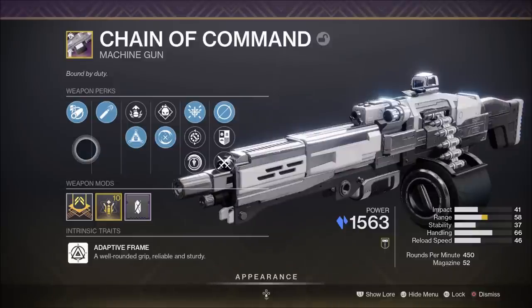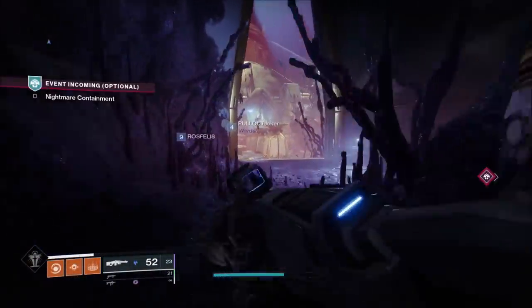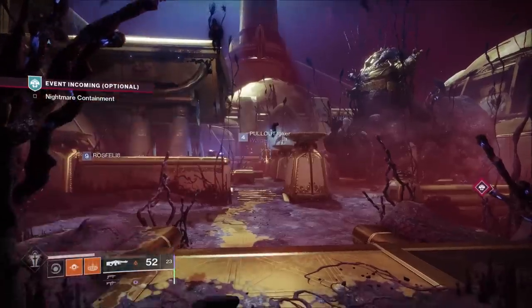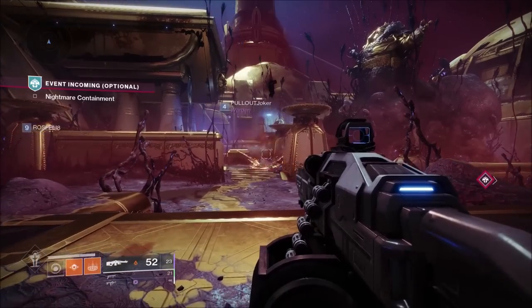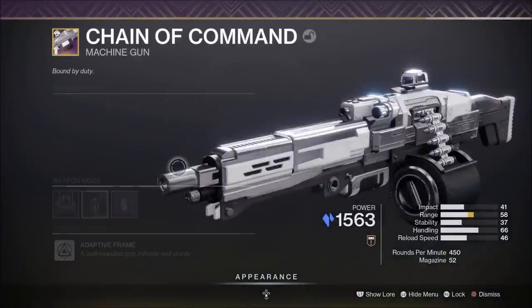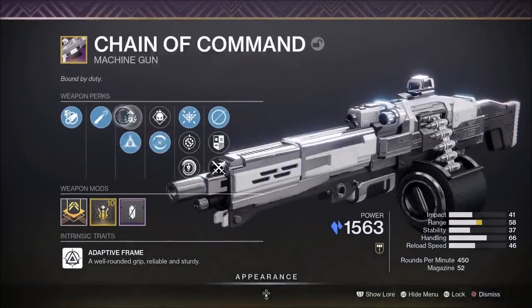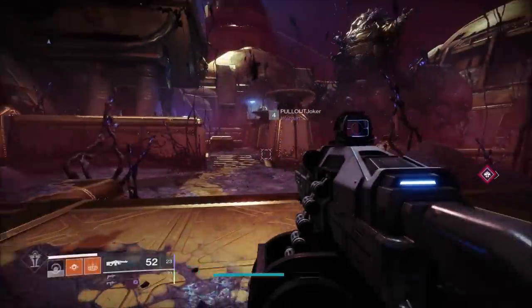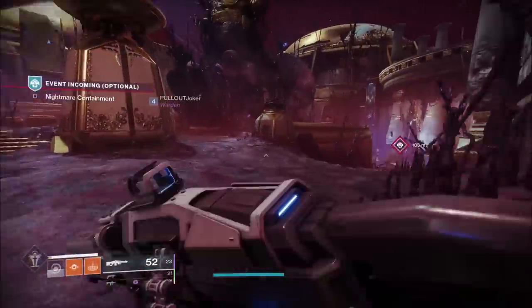This glitch is extremely easy to pull off. All you need to do is make sure you have Osmosis selected as your selectable perk, then throw a grenade to change the element of your machine gun. Once your element is changed, go back into your menu and switch from Osmosis over to Adrenaline Junkie. Once you switch to Adrenaline Junkie, you're actually going to be taking the element completely away from your machine gun.